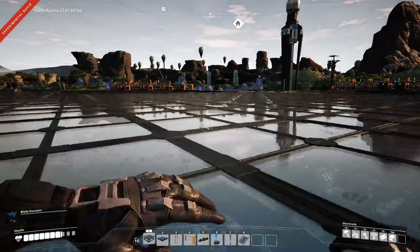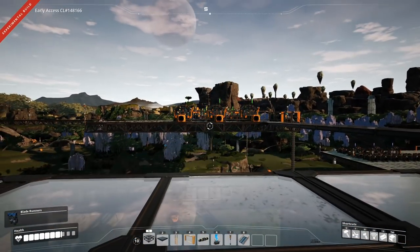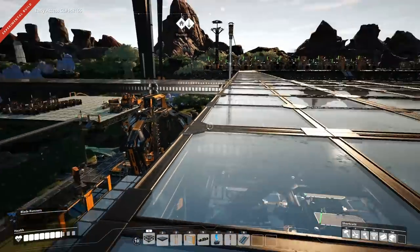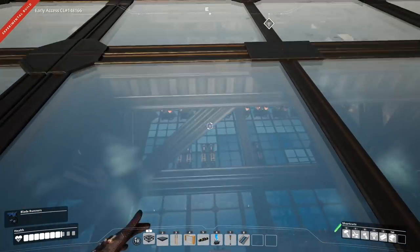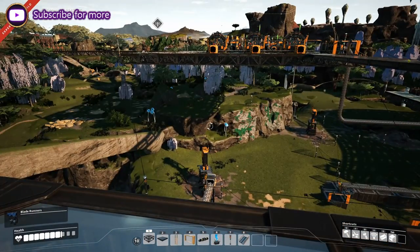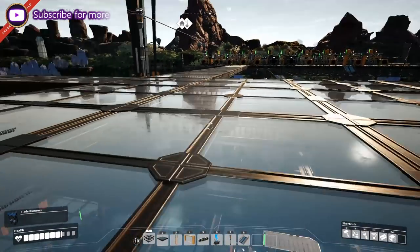We can now start building things on this platform. Just to recap: we are over here, we have our rotor build. The hub build is over there. The steel pipes and steel beams. Below us we have the reinforced iron plates, and even further below us we have the ordinary things from the beginning. That's just to orient ourselves about where we have what in our base.